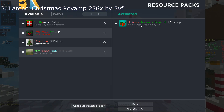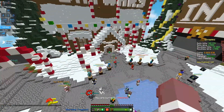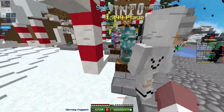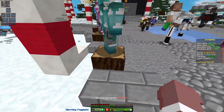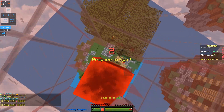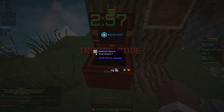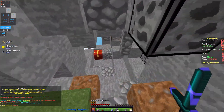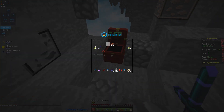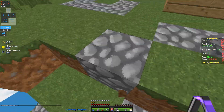5vf released this Latency Christmas Revamp 256x. If you don't know him, he makes some really nice packs. Let's try it out in a game — this is the Christmas version. This pack has a whole wave of colors — not exactly like the other Christmas packs. It's red, green, mint, and more. The sword is like a mint color, the rod is red, and the armor is red.